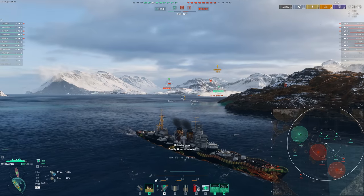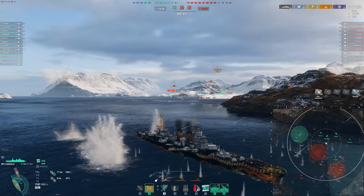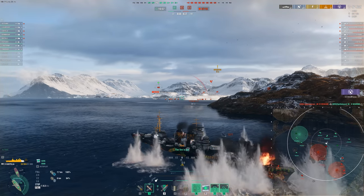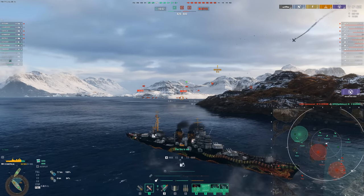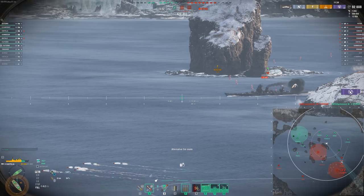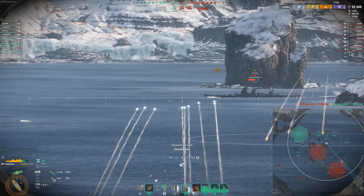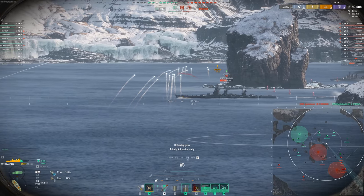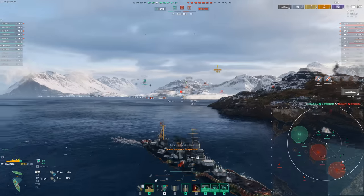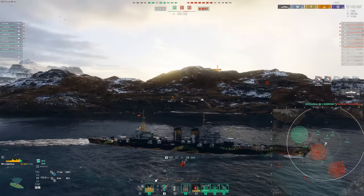We have a bit of an awkward fight here. The Duncan, as well as the enemy cruiser, is pushing up. I'm very focused on AP here — I should be using HE into the Duncan and honestly into a lot of these cruisers, since the HE is actually pretty good. But they might go broadside — a little greedy for these big salvos, but they can happen, you may as well try. And three citadels there feels pretty good.